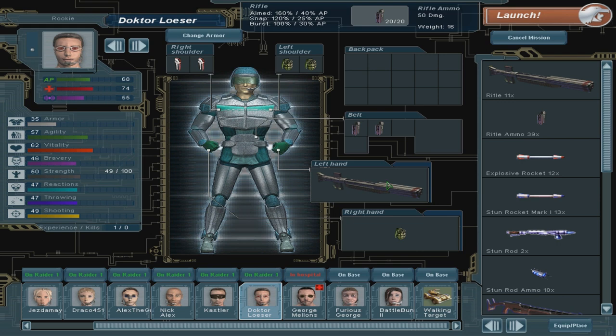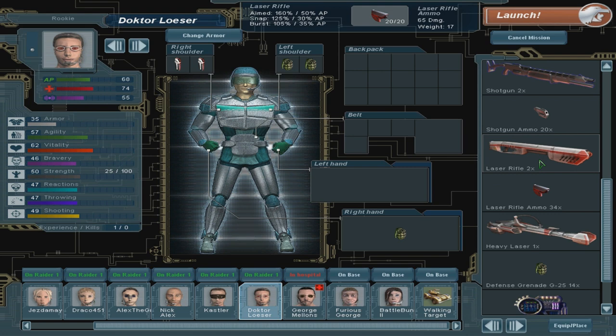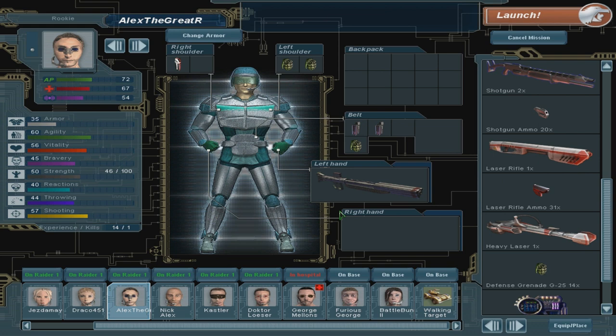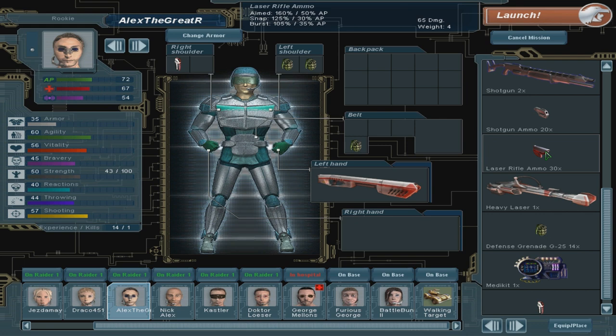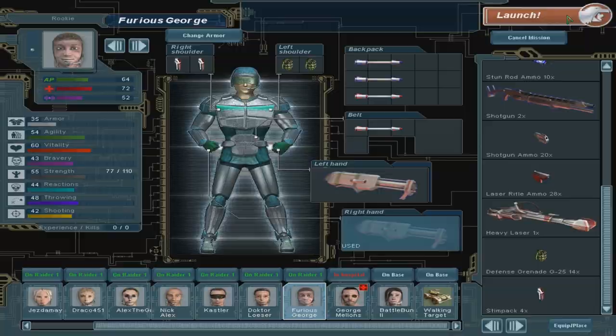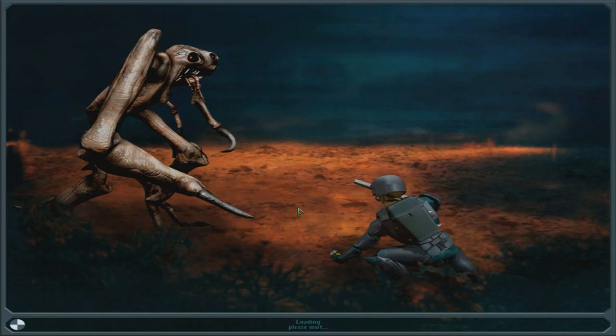It would be nice to have the heavy laser but we don't have the ammunition for that. You're going to get a laser weapon as well — not the heavy laser, laser weapon. Don't forget the medkits, they're really good. Furious George can come as well. Should be all ready now. Launch, let's go.